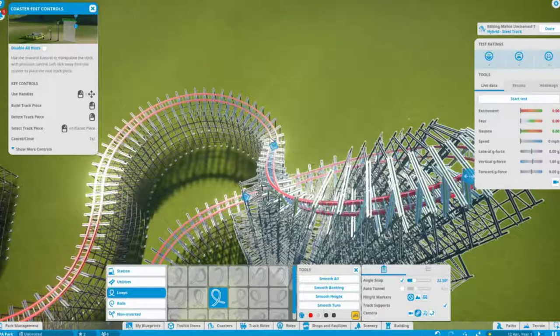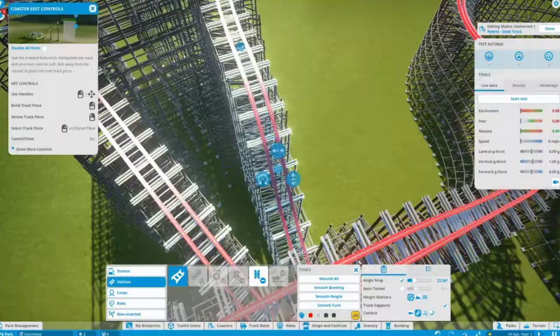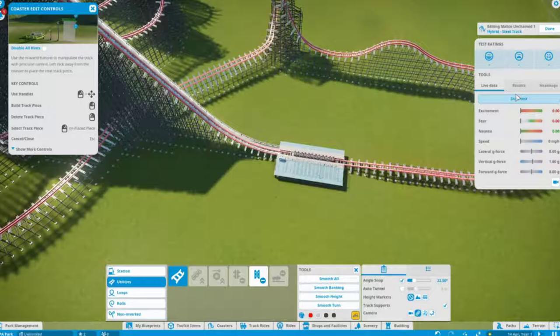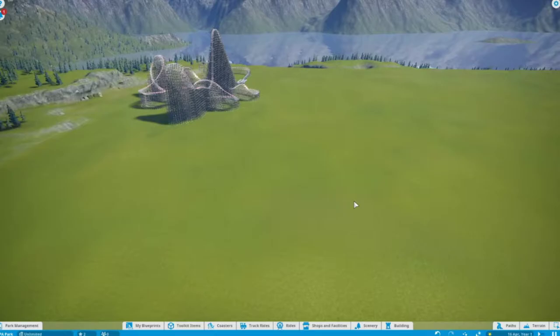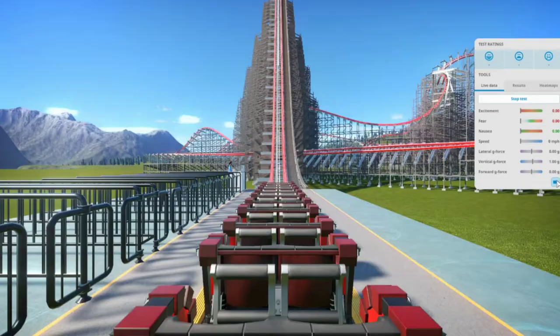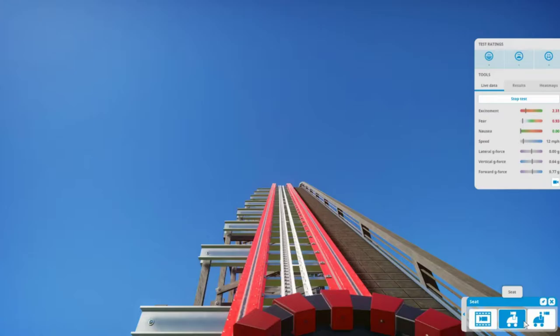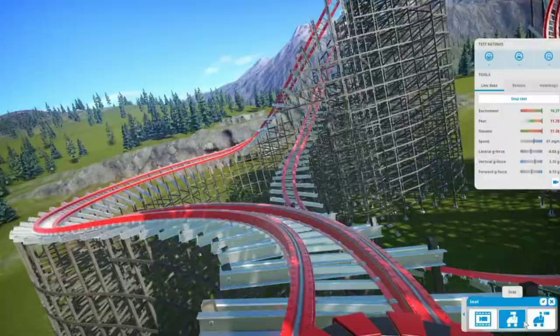If you might have seen, we went to Thorpe Park Fright Nights - that video went up yesterday on the channel, so definitely go check it out. It was a fantastic day. We were there for maybe three to four hours but got about five coasters in. We did some re-rides - Swarm twice, Colossus twice, and Nemesis once. We did Swarm in the dark on both sides and in my opinion it's better in the dark, absolutely fantastic.